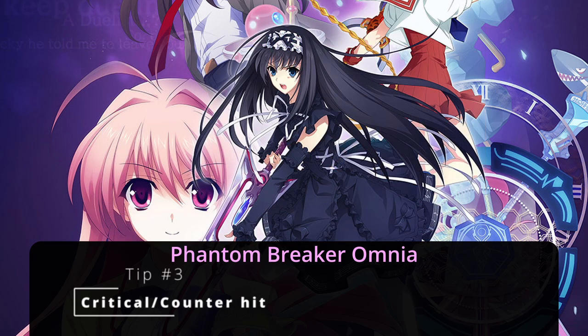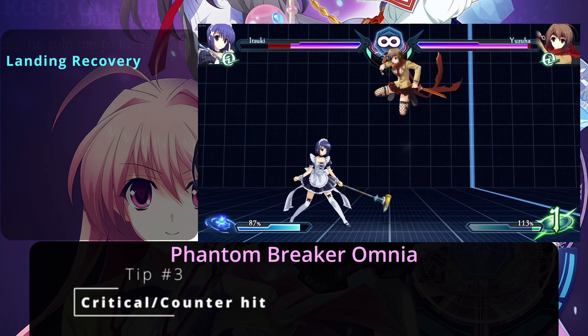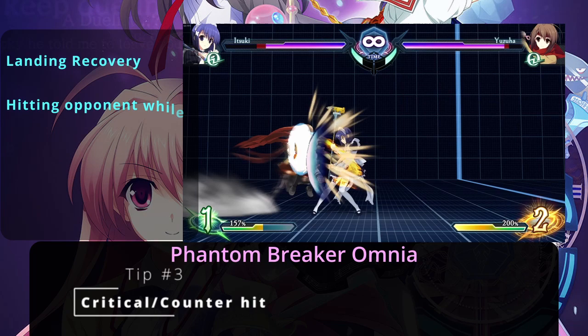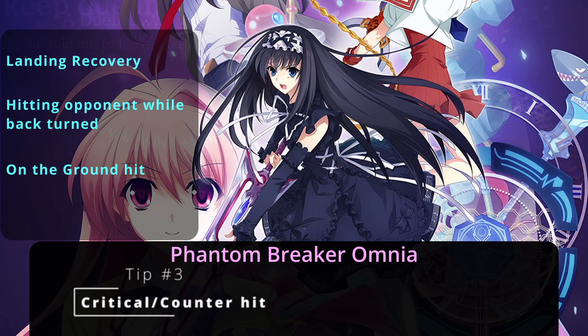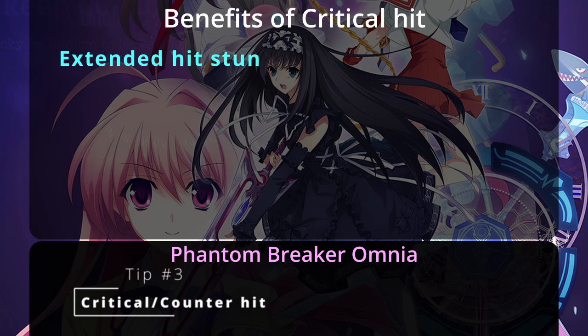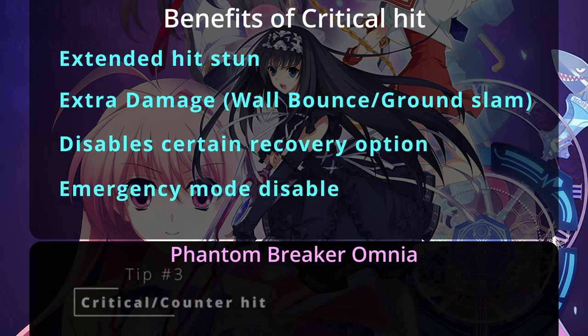The ways to score a counter hit in Phantom Breaker are: punishing air attacks or the landing recoveries of jumps, attacking the opponent's backside or a cross-up, and hitting another opponent as an on-the-ground hit. Scoring a counter hit will yield high rewards — including longer hitstun, a damage boost on the attack, disabling certain recovery options, and emerging mode being disabled in the process.